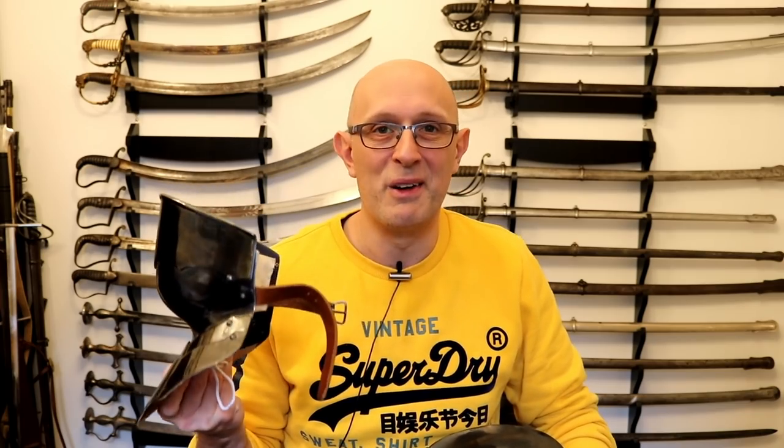Say, for example, I'm a man-at-arms or a billman in the middle of the 15th century and I own this sallet, but I've decided that I really want to make sure that the lower part of my face is better protected, and so I want to order a bevor. It's not simply about the colour or style — this bevor needs to work with this helmet. When this visor is down, that bevor has to sit inside of it.